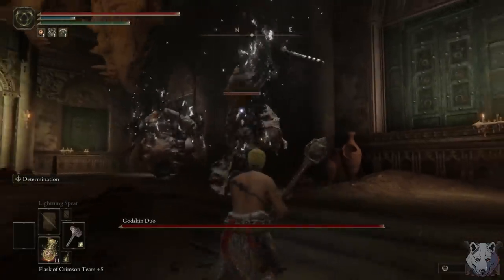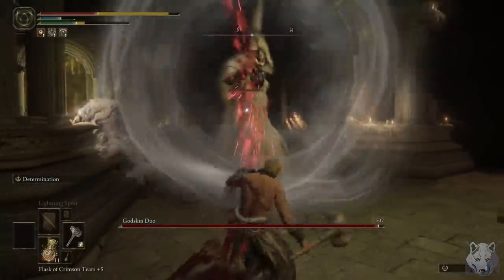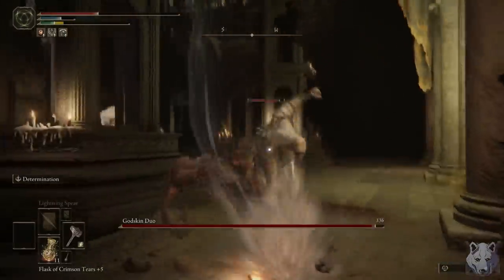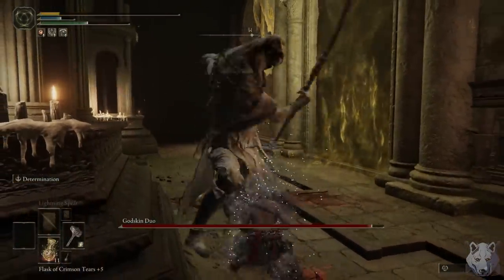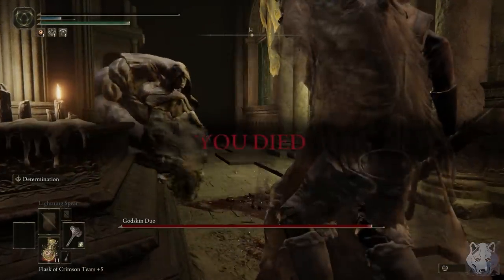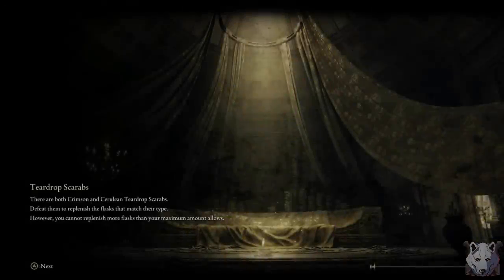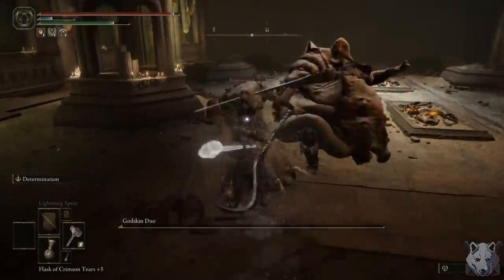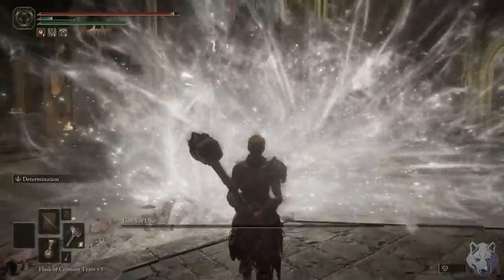Godskin Duo. Going into this fight, I did not think it would be as hard as it was. We aren't using some outlandish setup — this is basically just a strength-faith build — but boy, was I wrong. We died a lot. This is easily one of the most inelegant fights in the whole game, perhaps the whole series. The bosses just don't synergize at all. The soundtrack slaps, though. Eventually, after playing the most patiently I ever have, we take them down. That was an ordeal, but it can't get much worse, right?